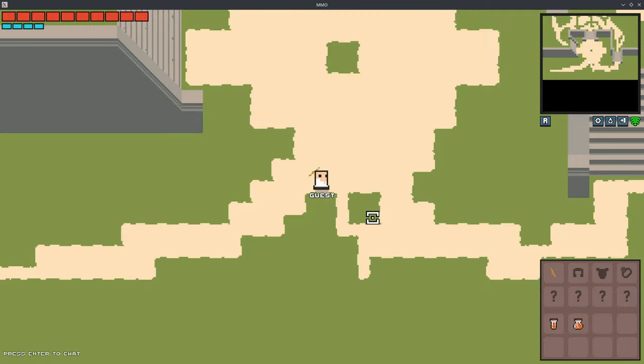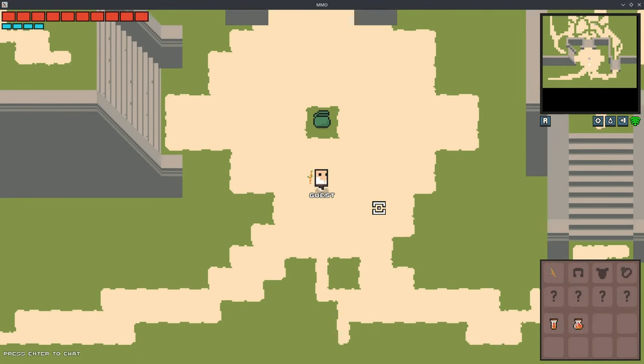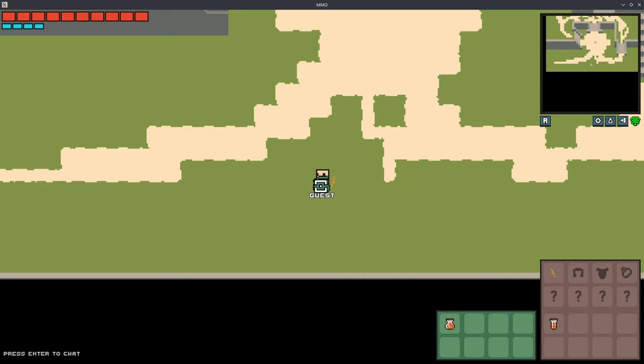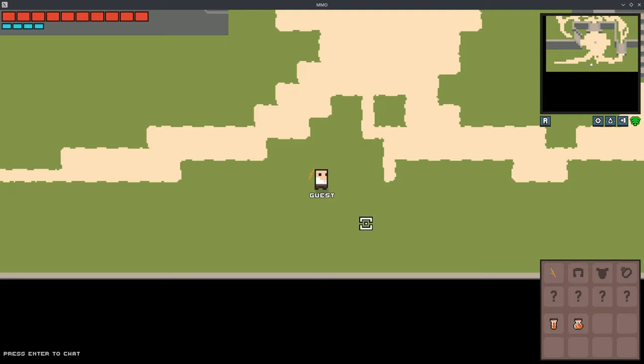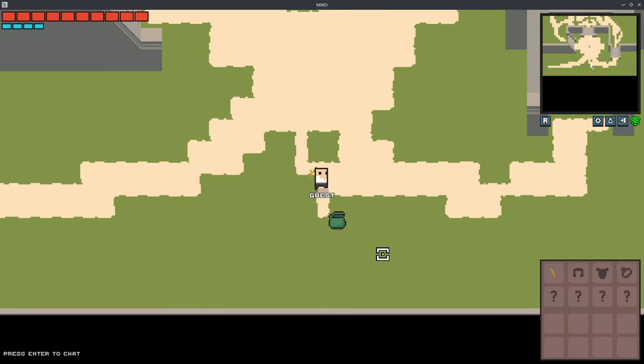I finished the networking portion of dropping items. Now if I drag an item and drop it on the drop box, it spawns a loot bag with the dropped item. I can pick that up and the loot bag disappears. It's all networked properly — pretty happy with this.